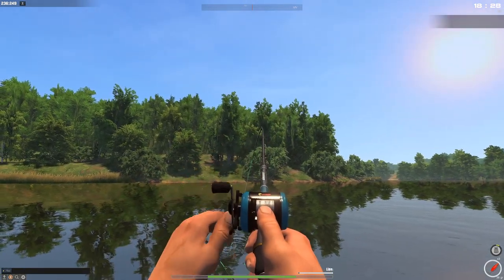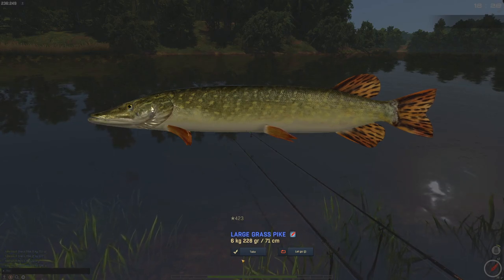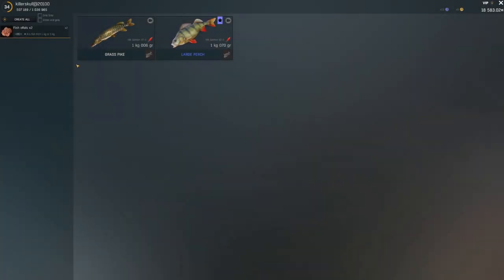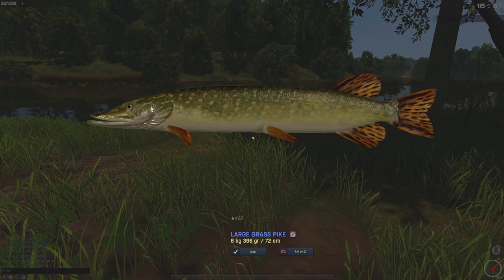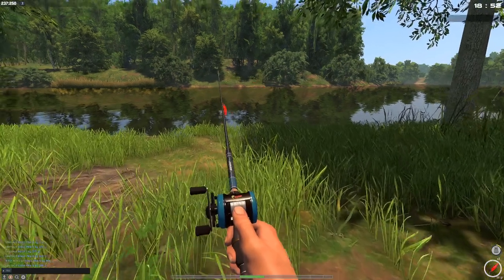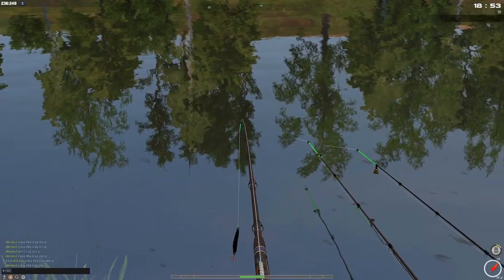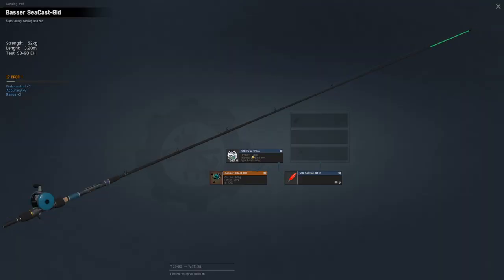That looks like a pike — could it be bigger than 6kg? 6.2kg — we are moving up 100 grams at a time: 6, 6.1, 6.2. I also got a 1kg perch. Got a job of this pike — crafting table, fish offal done. This one better be 6kg... wow, 6.4kg! So 100 grams at a time. Over here near the rod tips is where I think I hooked into this pike. It takes about 30 seconds to bring in a 6kg pike on a 20kg leader, which is a bit slow.